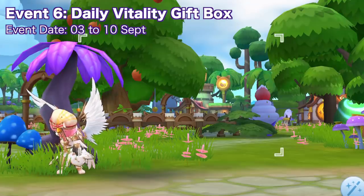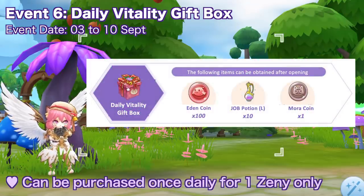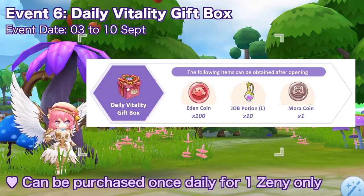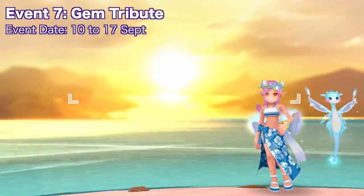From September 3 to 10, you'll also be able to purchase a daily vitality gift box at the Big Cat Coin Mall for just one zeni — so watch out for the red dot that will be displayed on the recharge interface. Opening this box gives you 100 Eden coin, 10 large jaw potion, and one mora coin.